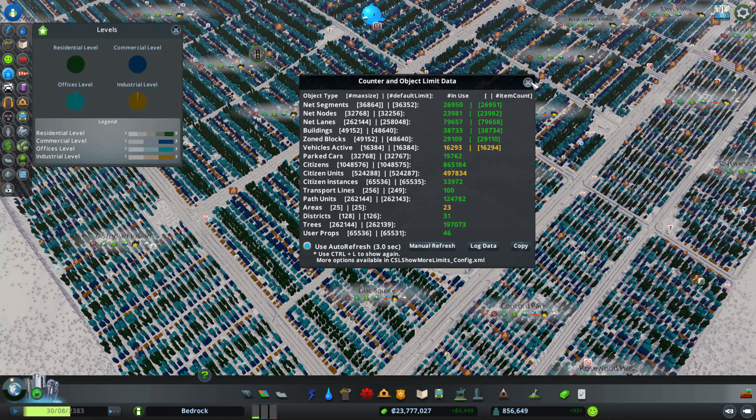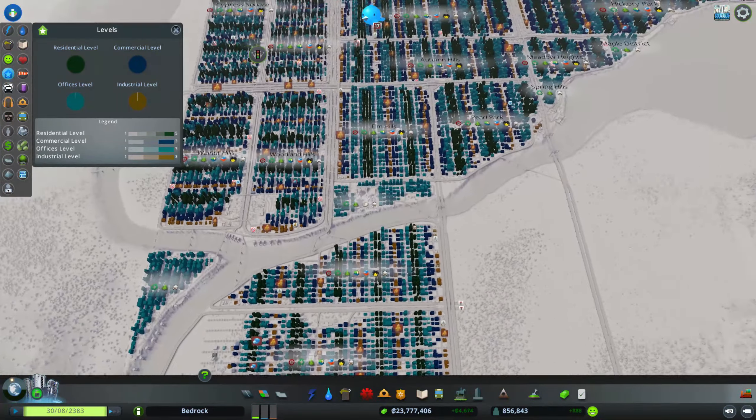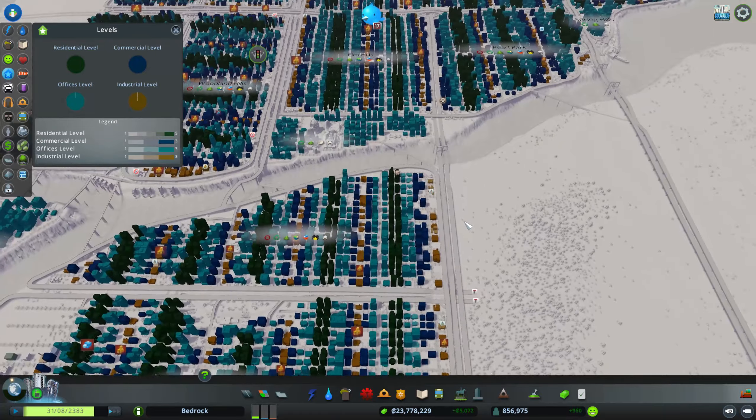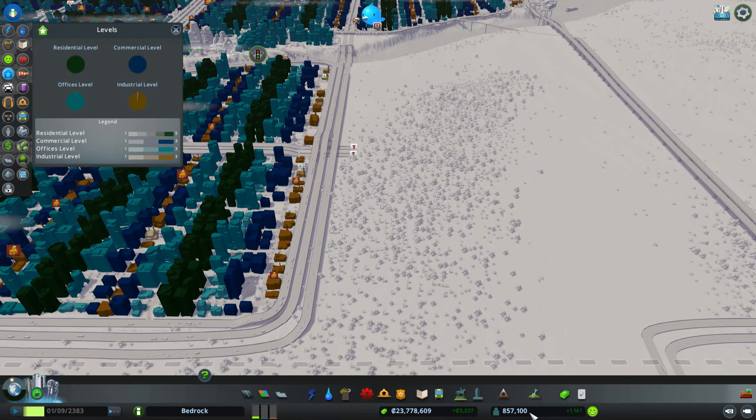I got up to 940,000 population that way, but I couldn't move any more sims into buildings because there simply weren't enough free path units to get sims to move around the city, into buildings and into jobs.